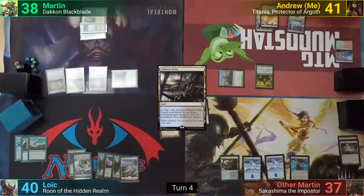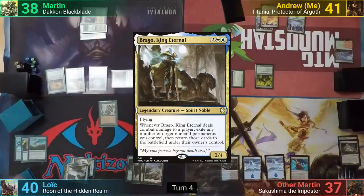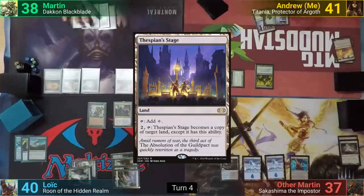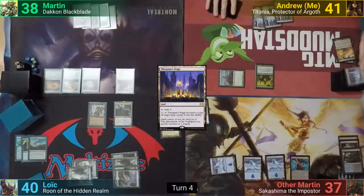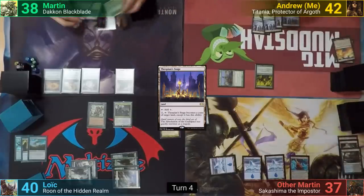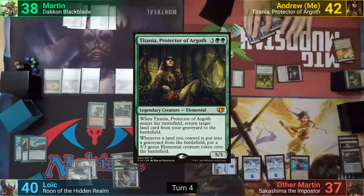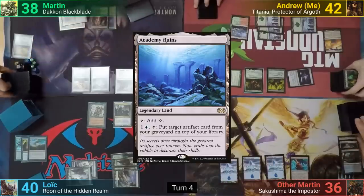Loic plays an Island and draws off the Horn as well. He casts a Wall of Blossoms, drawing as it enters, and follows up with Brego before passing turn. Martin plays a Thespian Stage, drawing a card from the Horn, and passing. I play a Forest off the top of my library, drawing a card and gaining a life. I then cast Sol Ring and follow up with Titania. Other Martin cracks his Delta for an Island, while Martin cracks his Expedition Map to find an Academy Ruins, and passes turn.